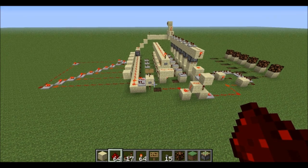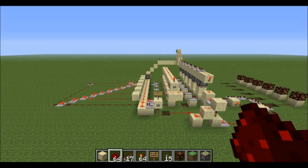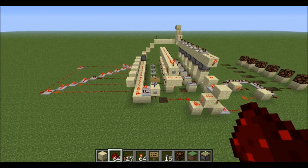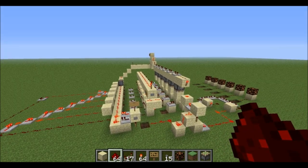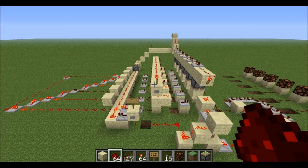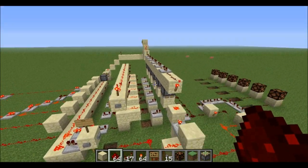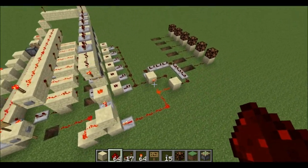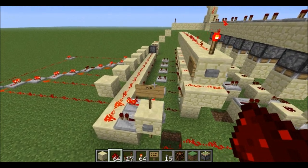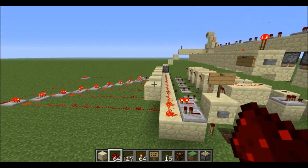Hey guys, I'm Aaron here with a new Minecraft video. Today I have a random number generator that can select one of six numbers, much like a dice. It uses a clock, and it has a system that allows it to re-roll if no number was selected. It's a very fast system, as well as a mildly large system, but once I start going over all the components in it, you should be able to understand how it works and maybe make your own.